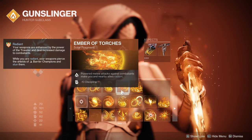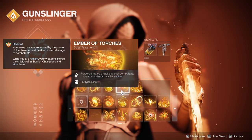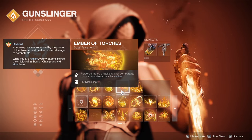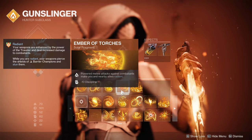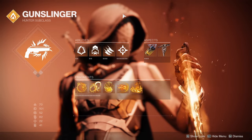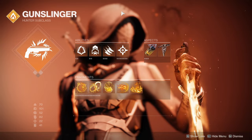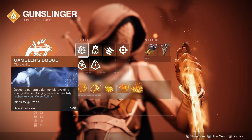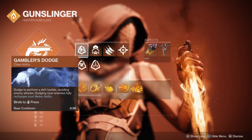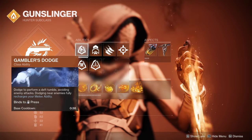You can get Radiant with your powered melee by using Ember of Torches. So you throw your melee, it hits an enemy, you get Radiant, and if the enemy dies, you get your melee back. If you don't kill an enemy with your melee, you can throw on Gambler's Dodge, and this will just be a quick-charging way to get your melee back.